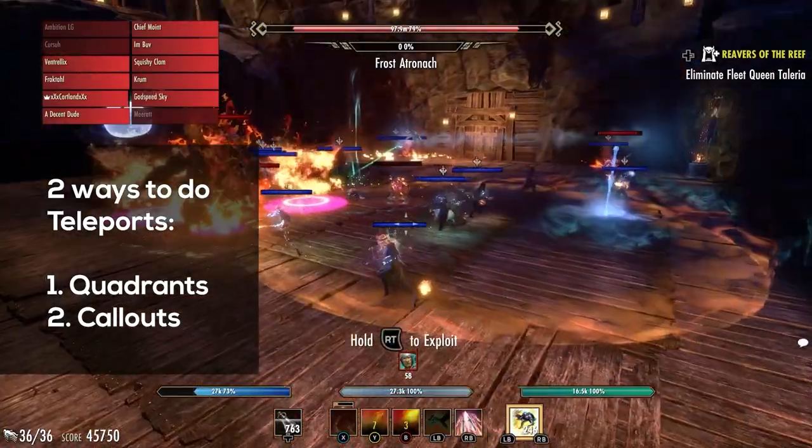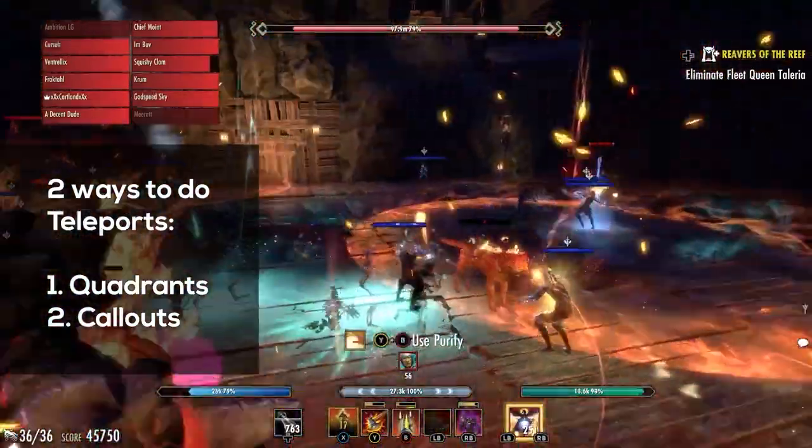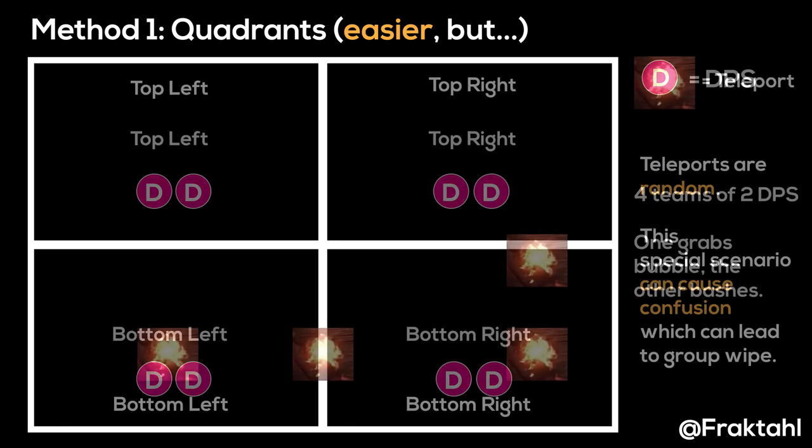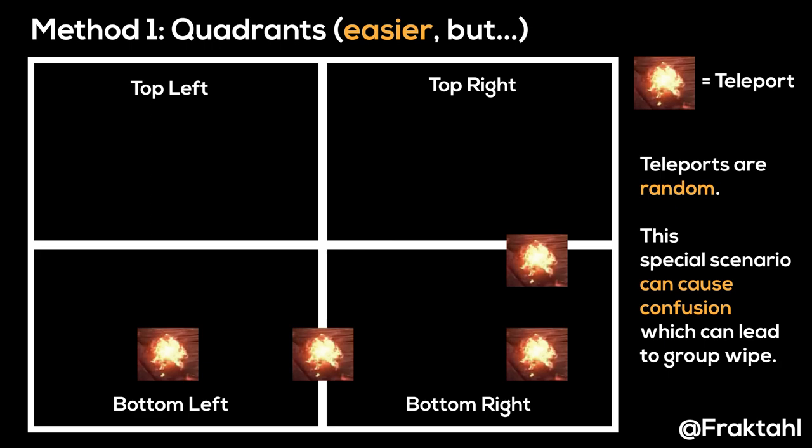There are two ways people do teleports. You can either use quadrants or have one person call out where each teleport is. The way quadrants works is you label each corner — top left, top right, bottom left, and bottom right — and assign each bubble team to a corner. Quadrants are easier, but one issue with this strat is you'll sometimes run into overlap. It's not game over when this happens, but it can cause confusion, and if there are late reactions, it's probably a wipe.